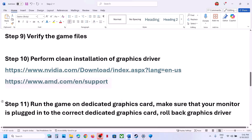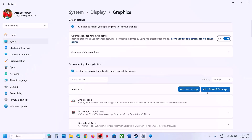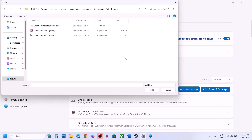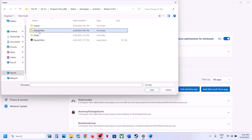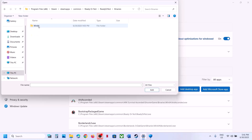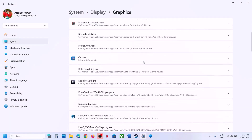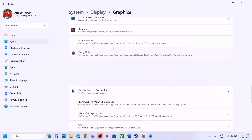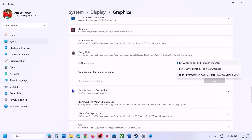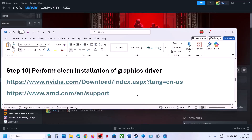The next step is to run the game on the dedicated graphics card. Type 'graphics settings' in the Windows search box, click on Graphics Settings, then click Add Desktop App. Open the game folder, select the exe file, click Open. Once the game is added, find it in the list, click on it, select High Performance, and then launch the game.